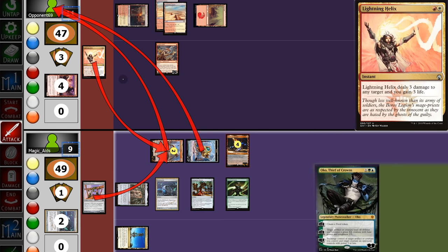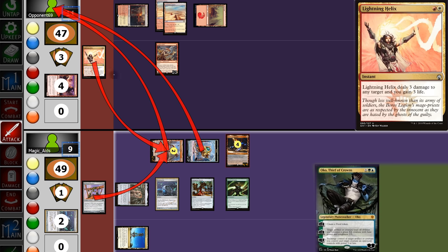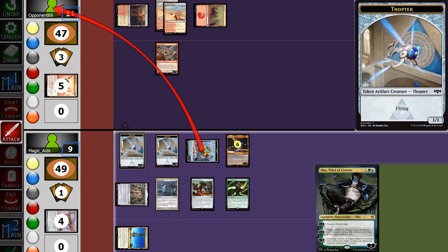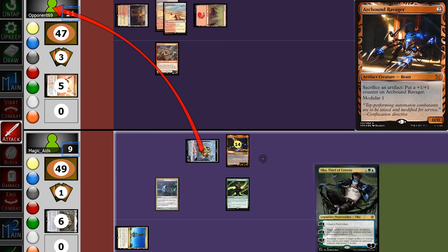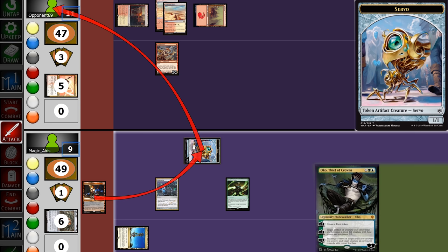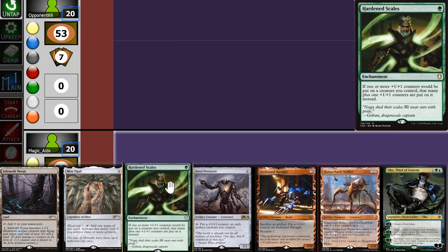We attack. Blocks happen. We sacrifice the Worker to the Ravager making it a 4/4, and attempt to put 4 counters from the Worker on the Hangerback. In response, opponent Lightning Helixes the Walker. Before the life gain goes through, we sacrifice the Walker making 2 Thopters, then go all in on the Servo — sacrificing everything, Ravager becomes a 14/14, sacrificing itself to put counters on the Servo. Our opponent concedes. We got lucky they didn't have extra removal, but a win's a win.